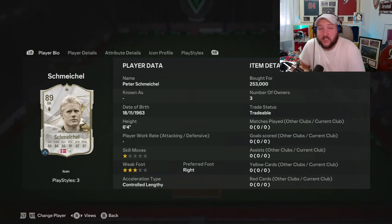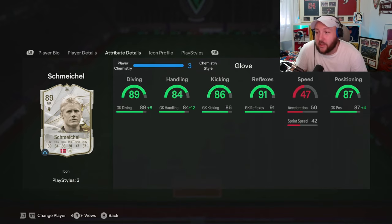We are looking at the icon Peter Schmeichel. He's 6'4", he has a 3-star weak foot, and obviously skill moves don't matter. Obviously only a goalkeeper, but he has some pretty good base stats.